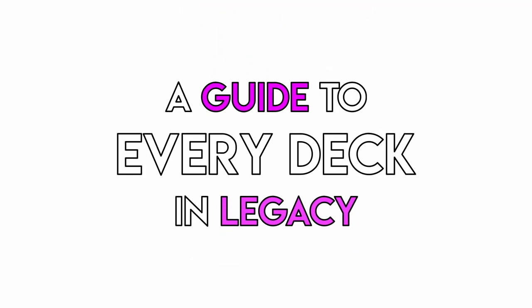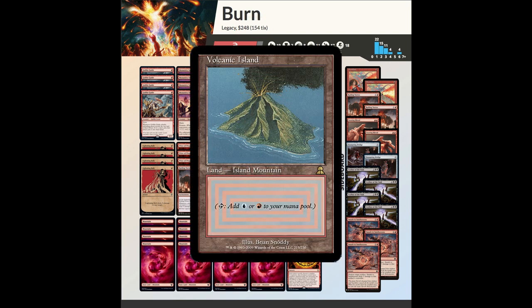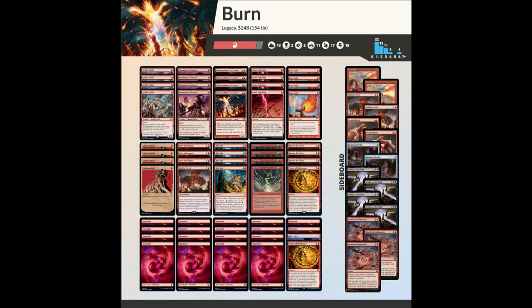Welcome to a guide to every deck in Legacy. Today we're looking at Burn. Burn is an aggro deck and boasts the honor of being the cheapest deck in Legacy by far, since it's mono-colored and plays no dual lands, no fetches, and no reserve list cards. It's easily the best way to get into Legacy if you're on a budget, and is even cheaper than the modern version of Burn.